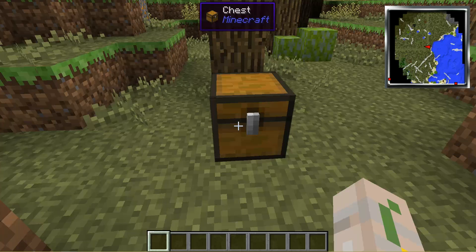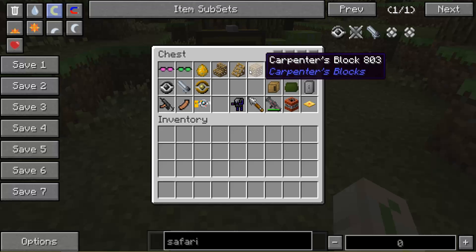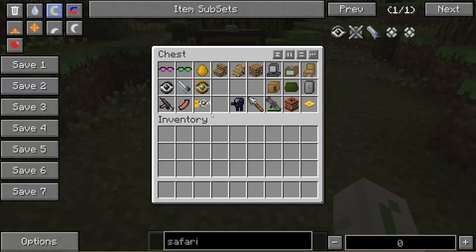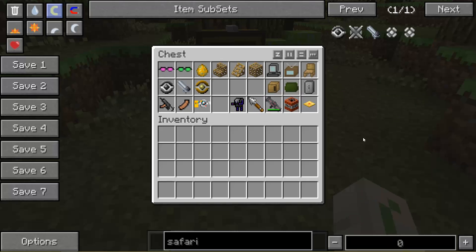Let's just look in the chest and see what we can play around with for today. I've got some interesting things - stuff like the furniture mod, carpenter's blocks, maybe a couple things from the gun mod, and some interesting weapons.